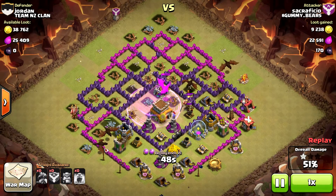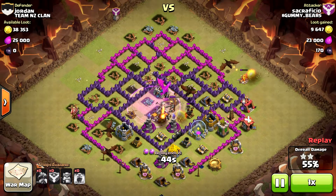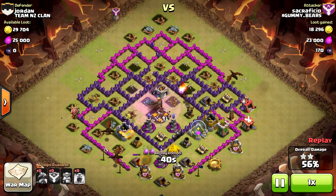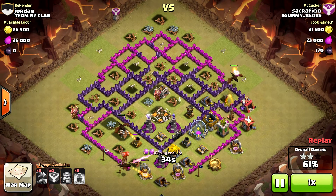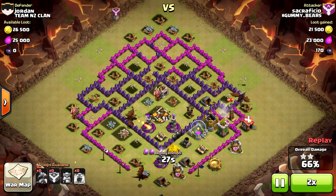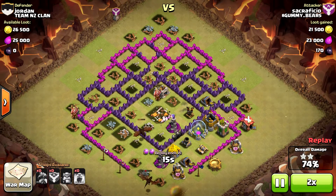Here we go. I'm approaching the last air defense now, and I have dropped all of my rage spells. That's bad luck — you see how the Barbarian King lured away my dragon? If not for that, he actually would have killed that air defense, because he was focused on that particular spot. That looks like that was the bad luck point that forced me into a two-star victory in this one.